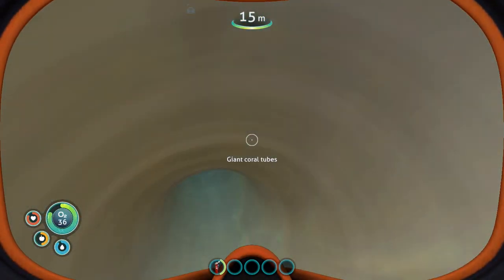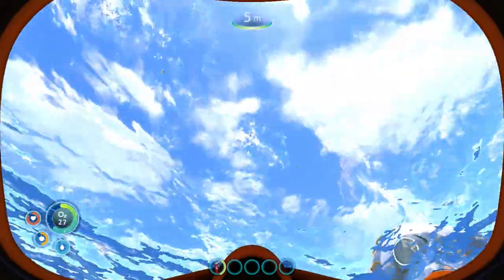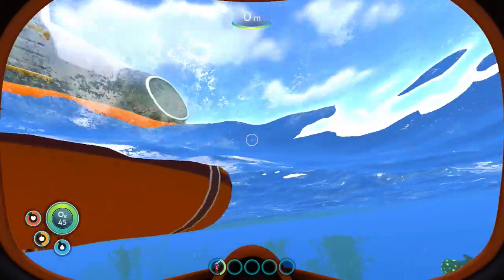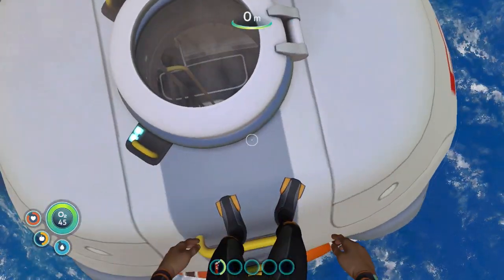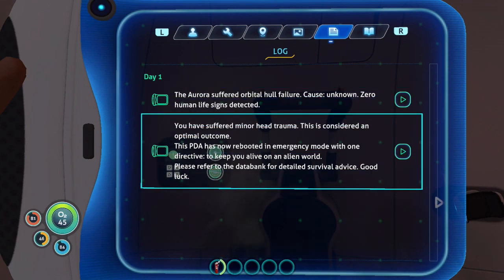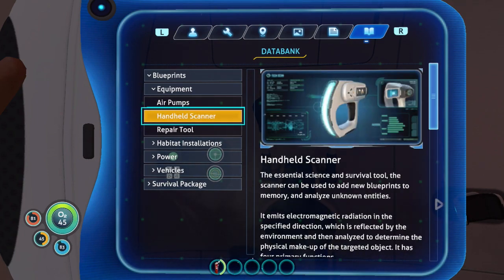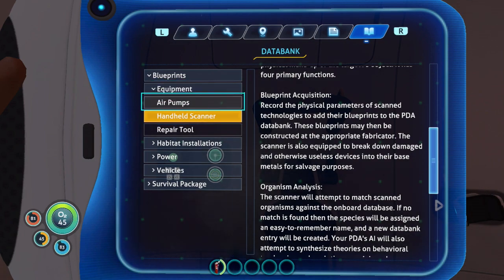What do I look for here? The Aurora suffered orbital hull failure, cause unknown, zero human life signs detected. What was that? What do I do next? Alright — blueprints, equipment, repair tool, handheld scanner. Acquisition.